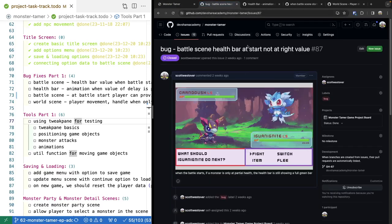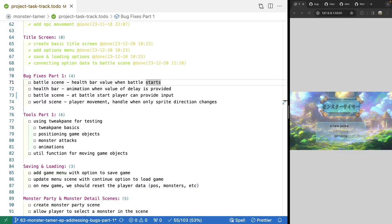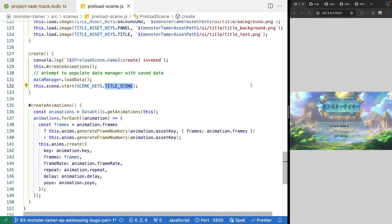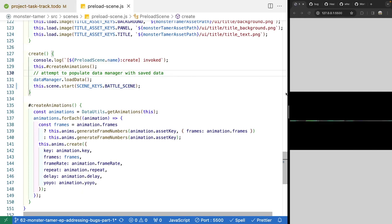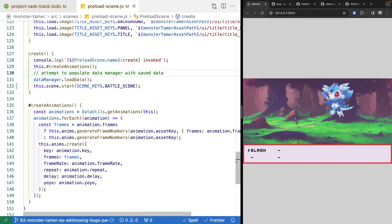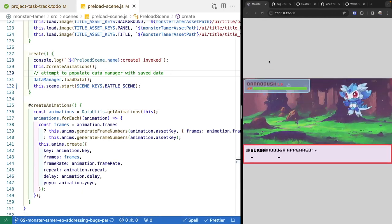To start addressing the battle scene bugs, let's jump over to our code. We'll open up our preload scene and jump right into where we start our scene, and we'll start our battle scene right off the bat. The first bug we're going to look at will be our player input one, where once our scene starts, if we just press the space bar, we can see our text game objects for our battle menu show up along with the text informing the player a monster has appeared.